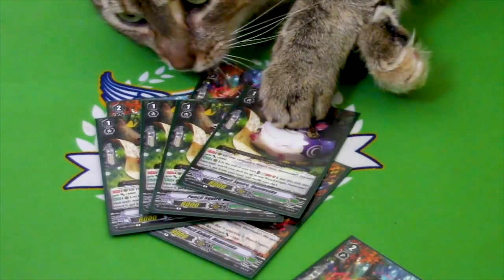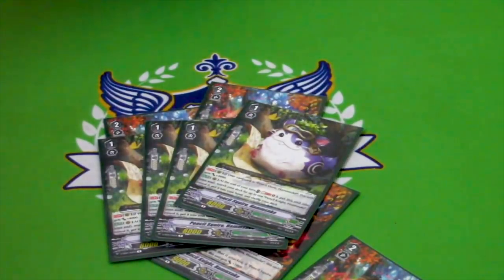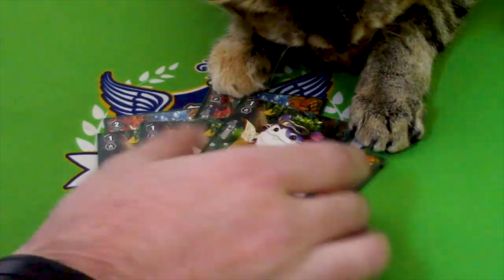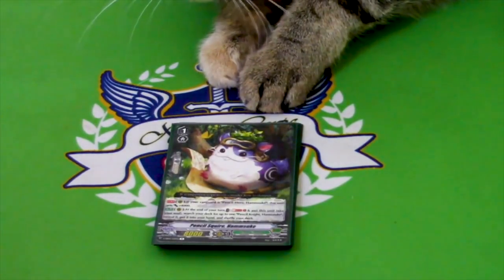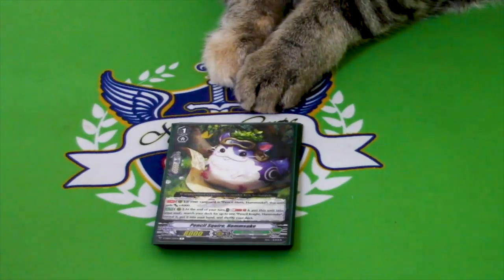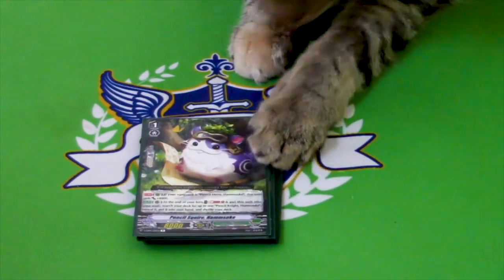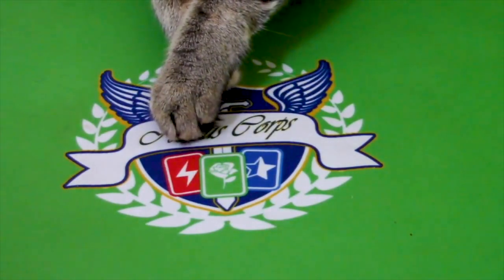There are also four copies of Pencil Squire. Pencil Squire, if you have Pencil Hero as Vanguard, gets plus 4k all the time — so that's a 12k base, much like Pencil Knight. At the end of your turn, you can soul blast and put this into your soul from rear guard circle and search your deck for another copy of Pencil Knight. So there's an early game line where you ride grade one, call Pencil Squire as a rearguard, attack with it, and at end phase put Pencil Squire into soul and search your grade two ride. That sets up the requirement for Pencil Hero. If you are on Pencil Hero and do his skill, that's a 24k column, which means you hit force numbers.